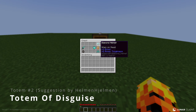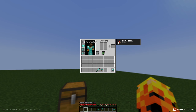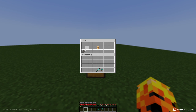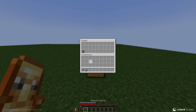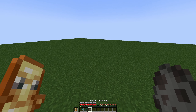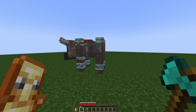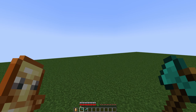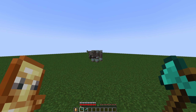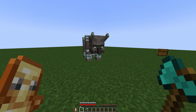The second totem is the Totem of Disguise. I'm gonna put that in my offhand, and I have a ravager nearby. So as long as I'm holding this one, any mob that is villager-related — so pillagers, evokers, vindicators, and iron golems — they will not attack me.